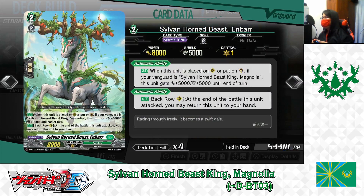Grade 2: Sylvanhorn Beast, N-Bar. First skill: Auto. When this unit is placed on the rearguard or guardian circle, if your vanguard is Sylvanhorn Beast King Magnolia, it gets plus 5000 power and plus 5000 shield until end of turn. Second skill: Auto from the back row rearguard. At the end of the battle this unit attacks, you may return it to your hand. N-Bar can serve as a 13,000 point attacker or 10,000 point shield, and after attacking from the back row, you can return N-Bar to your hand, securing a 10,000 point shield. Playing 4.